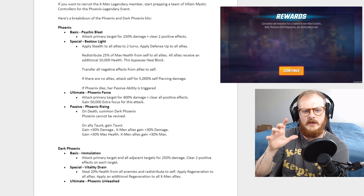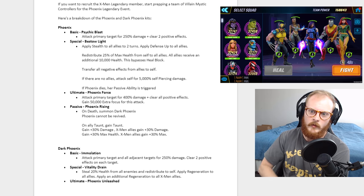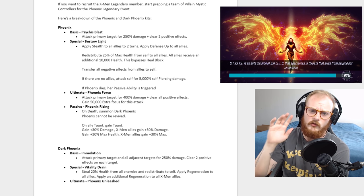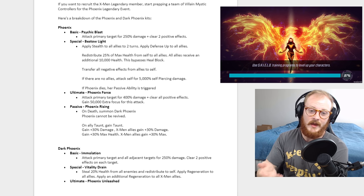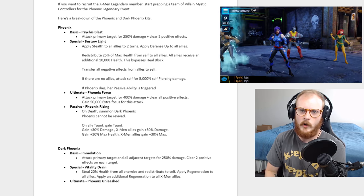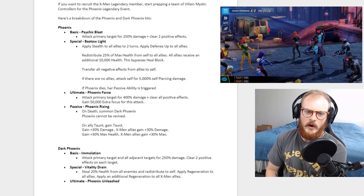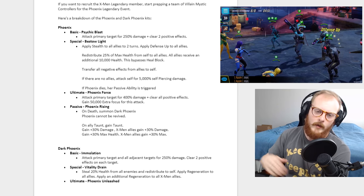It also transfers all negative effects from allies to self. If there are no allies, it attacks self for 5,000 piercing damage, and if Phoenix dies her passive ability is triggered — bringing out Dark Phoenix. Her ultimate, Phoenix Force, has an amazing animation. It attacks the primary target for 400 damage, clears all positive effects, and gains 50,000 extra focus for that attack — so you clear everything no matter what.